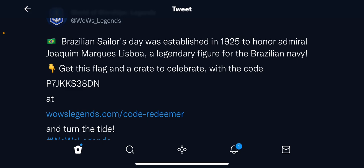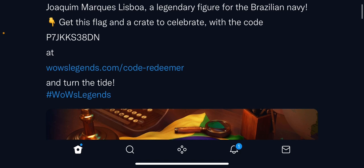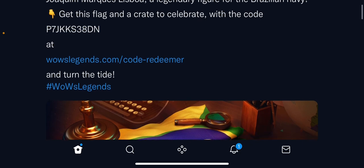Get this flag and a crate to celebrate with the code — we got a crate too. Alright, so this is the code right here, I'll have that down in the description. Also have the Redeemer down there. All you need to do is copy the code, paste that into the Redeemer. It's pretty easy, but if you need some help, there's my Discord server in the description, which has a tutorial on there with pictures to make it a bit easier.